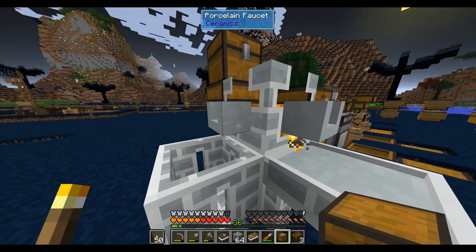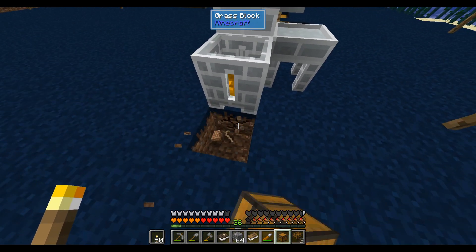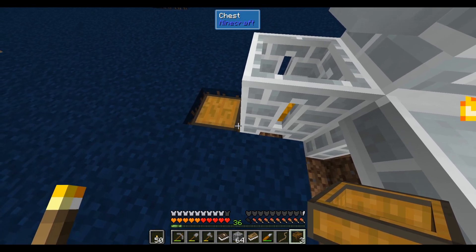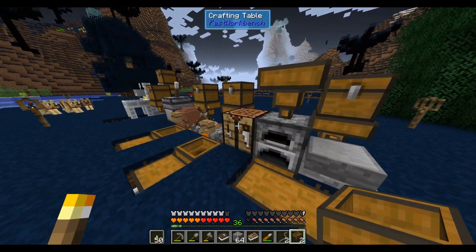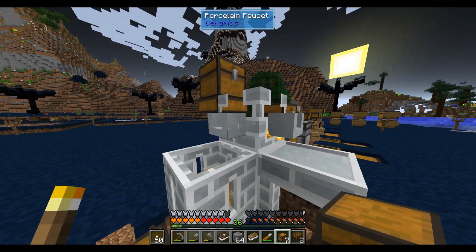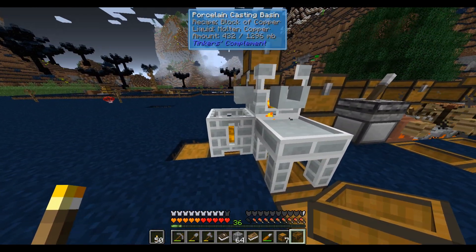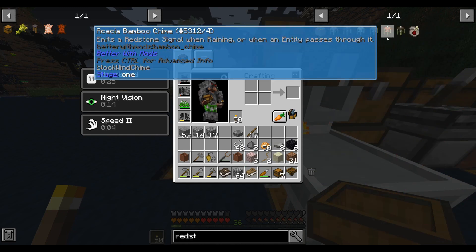When we melt enough of this, we can pour it into the casting basin, which will eventually congeal into a block of copper. We can use a couple of hoppers to automate the extraction from the casting basin and casting table. Normally you can automate the use of the faucets with either a redstone signal or a mechanical user type device, but we don't have access to anything redstone yet.